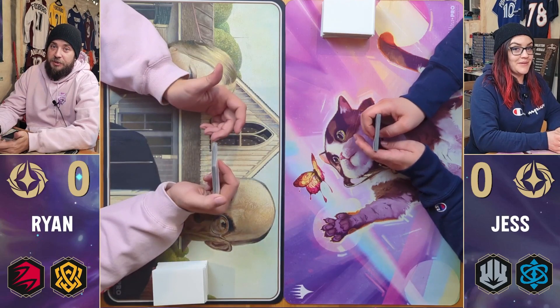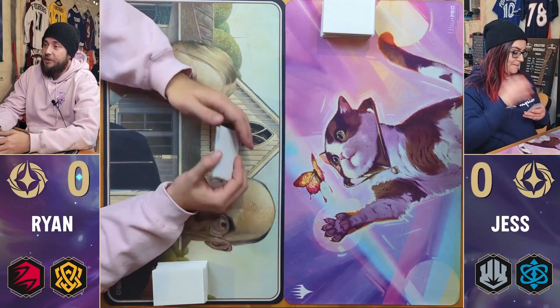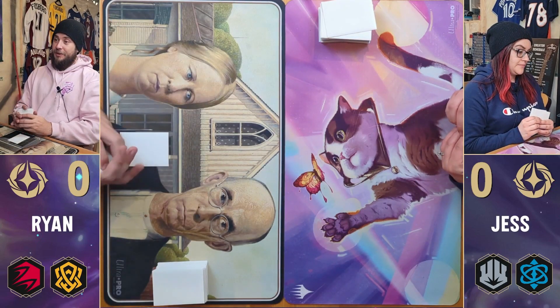And without further ado, let's play Lorcana. We've already got our starting hands and rolled to see who goes first. I'm the lucky one — I got the roll, so I'm going to take the play. I'm going to reveal a Mulan, put that into my Inkwell, and then pass the turn.